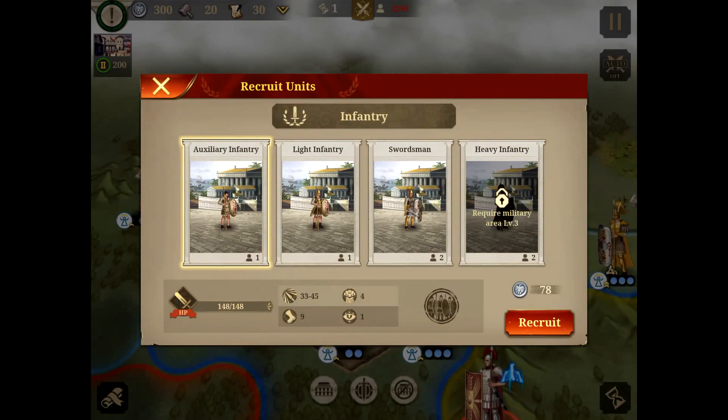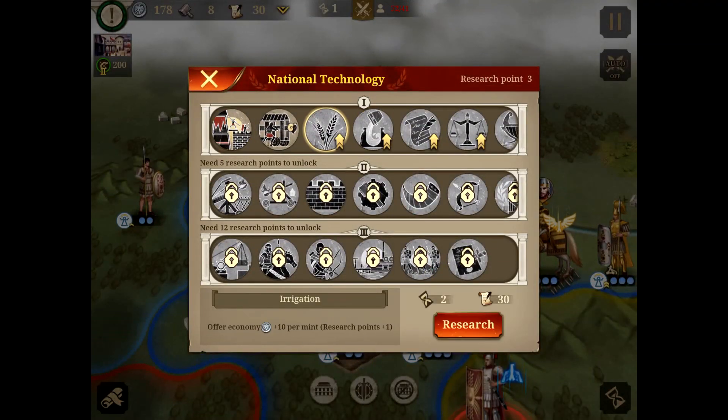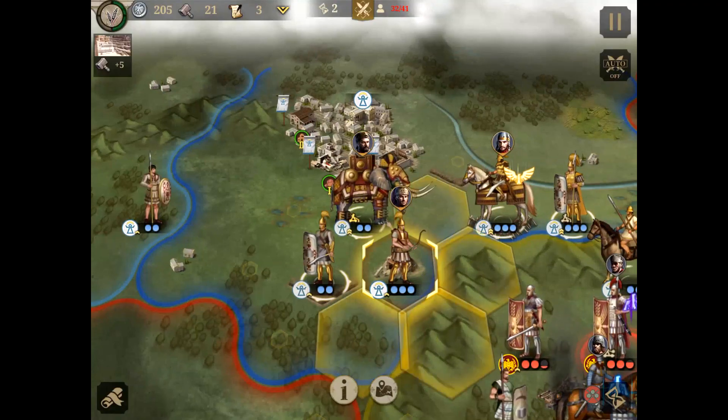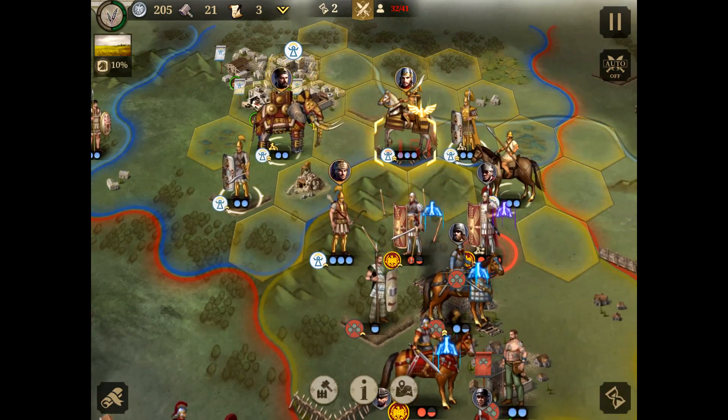Now we have an infantry, so we're gonna go with archer range. Also Metal Gully — that's a good one for producing more money. So our archers will dive in and Pakoras will strike.